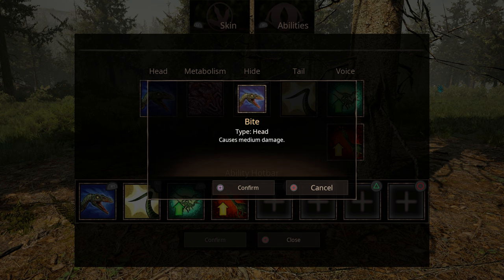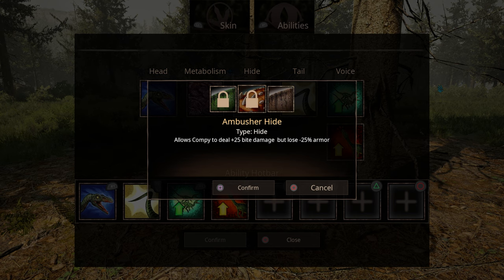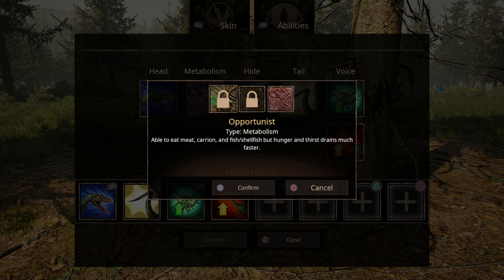For his moveset, it is very basic. For head, he has a bite attack that does medium damage. For hide, he has an ambush hide that allows the Compy to deal 25 more bite damage but loses 25 armor. I think it's worth putting this on because these guys are probably going to die within one to two bites anyway, or even get trampled, so armor feels useless — why not increase your bite damage, especially if you're in packs? For metabolism, you can eat meat, insects, or fish meat.